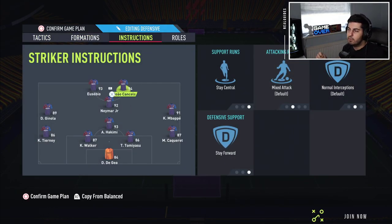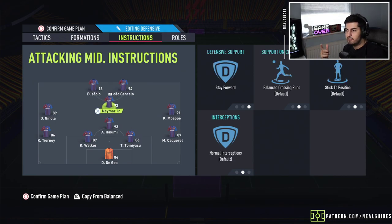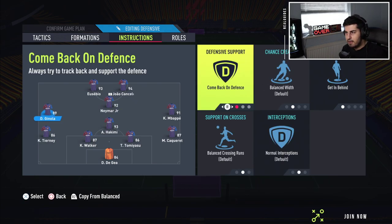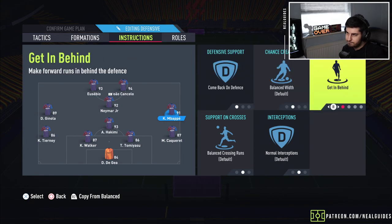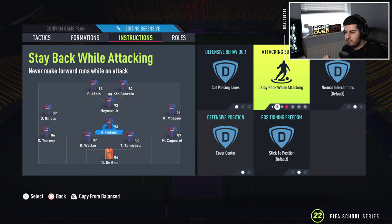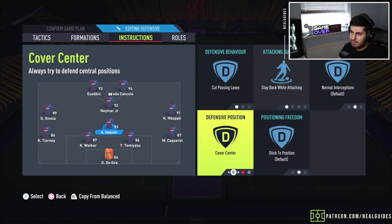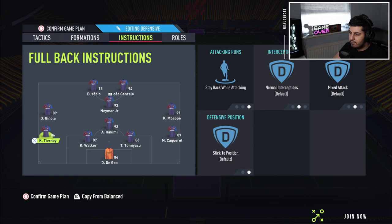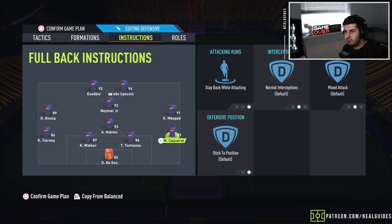For instructions: both strikers on stay forward, stay central. CAM on stay forward as well. Feel free to put come back in defense if you find this a bit too tricky to defend with. Left mid and right mid on come back in defense and get in behind for both of them. CDM on cut passing lanes, stay back while attacking, and cover center. It's imperative this person is on stay back while attacking — if you don't, you'll have no one sitting back when countered. Make sure he's on stay back while attacking. Left back and right back left on stay back while attacking — no conservative, nothing funky going on.